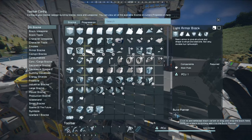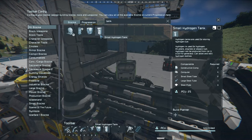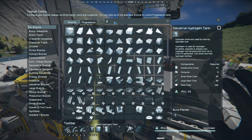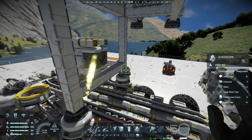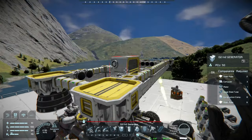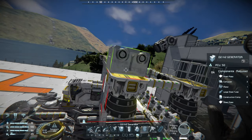Of course we're going to need some hydrogen tanks — small and large. A couple of gyroscopes we'll place in there, normal stuff with timer blocks and whatever. And also H2O2 generators — we could place those on top here just to cover up that ugliness.